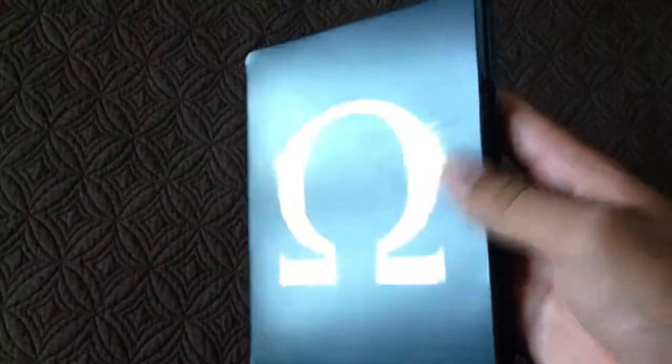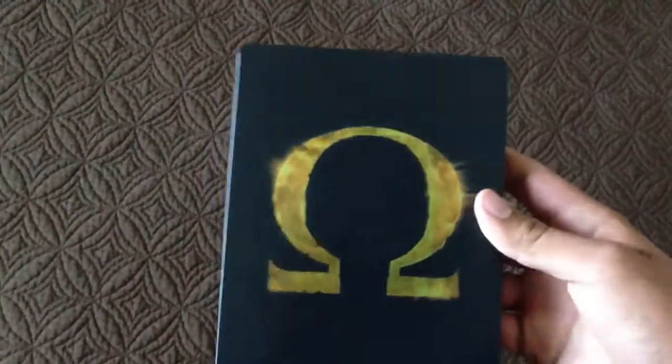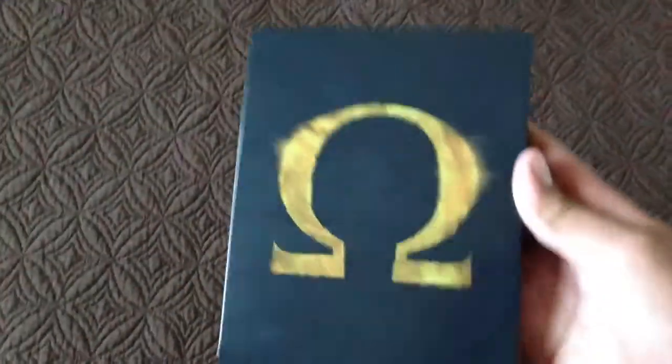Also, you get this game — steelbook. No embossed, no nothing, just this boring symbol and the name. Here you have the front of it, side panel called God of War Ascension. In the back, nothing. When you open it, you have the game.